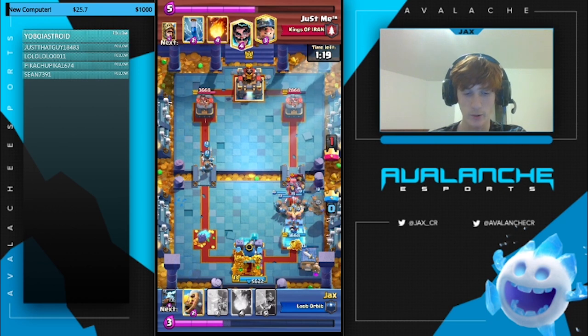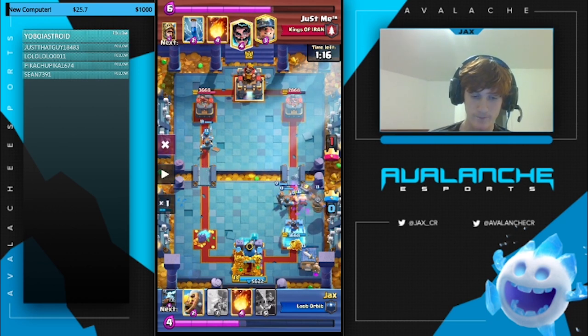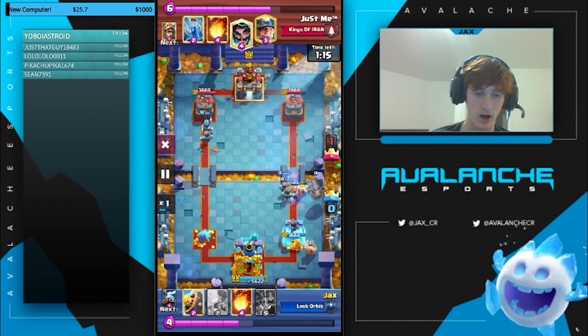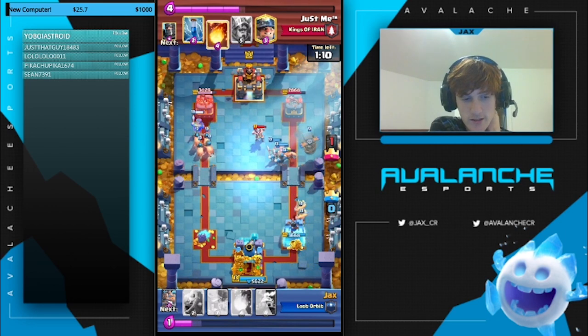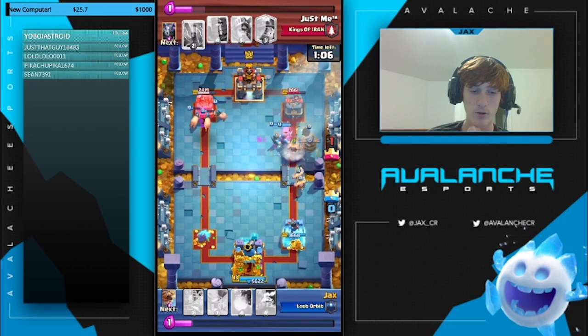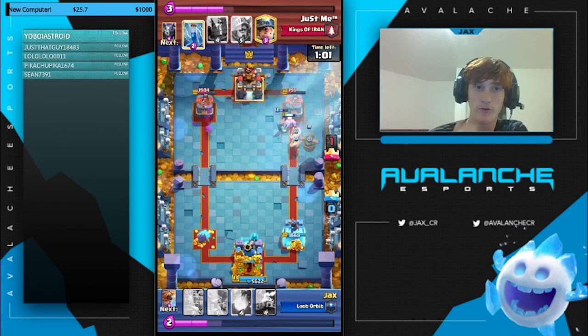I go with the Heal Spirit to heal everything, and now look at this counter push — this is the turning point in the match. I could go Royal Hogs into my big counter push and give him a ton of fireball value, but instead I go Royal Hogs in the other lane. He wants to fireball those hogs, so now he's too low on elixir. We go with the Barb Barrel and we take this tower with the recruits, the three barbs from the hut, and the Barb Barrel along with the Flying Machine.